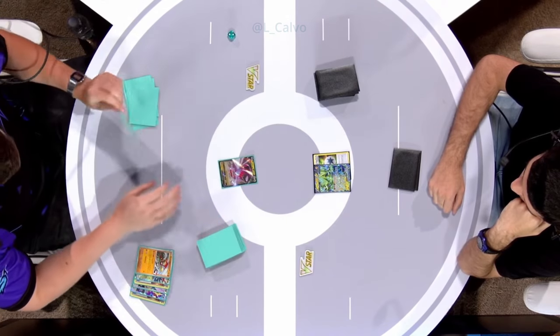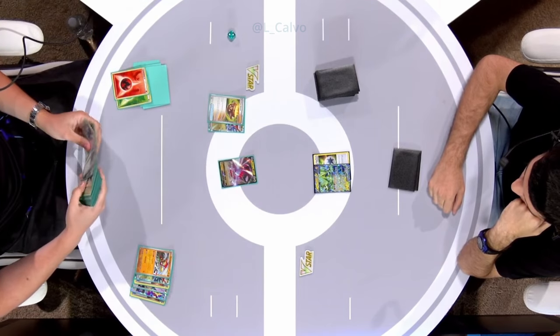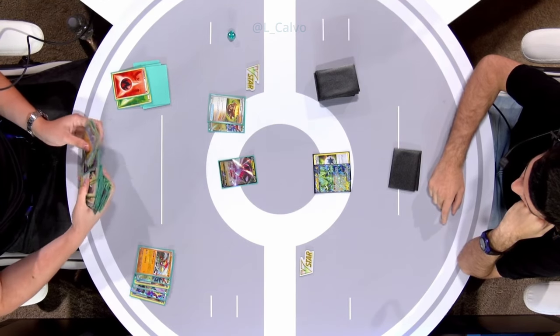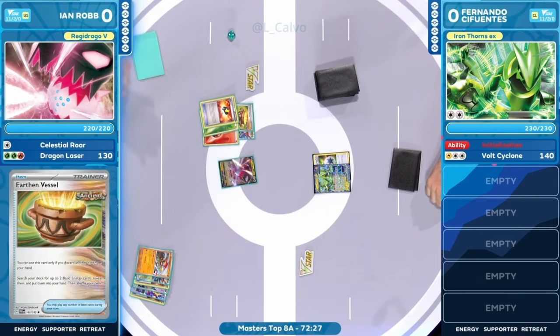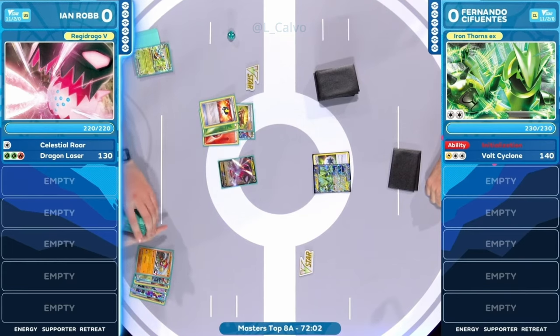We're going to see a couple extra discards here off an additional Ultra Ball — that Hawlucha as well as that Dragapult. So we have a ton of attackers now. The way this deck works, Regidrago V-Star is able to copy the attacks from these dragon Pokémon in the discard pile for its own energy requirement. And with that Apex Dragon move, we also have a Legacy V-Star ability on that Regidrago V-Star, allowing you to discard seven cards and then put two of any card in your discard pile into your hand. Ian Robb is playing through right now, Ultra Balling two more cards, getting that Kyurem out. Tons of resources to work with — I don't know how many Mulligans we had, but it was a lot.